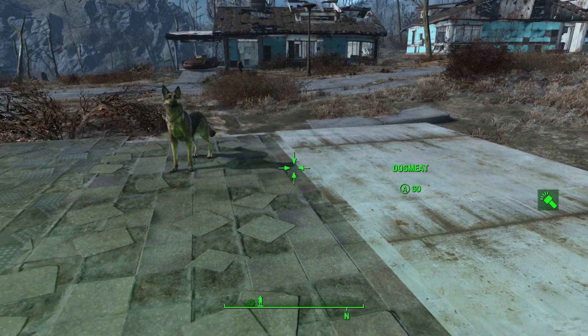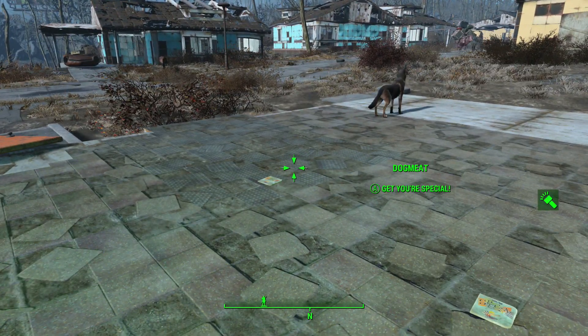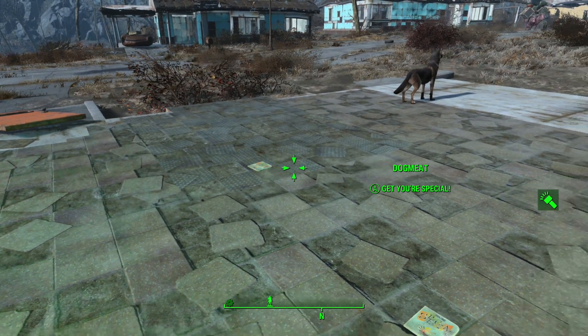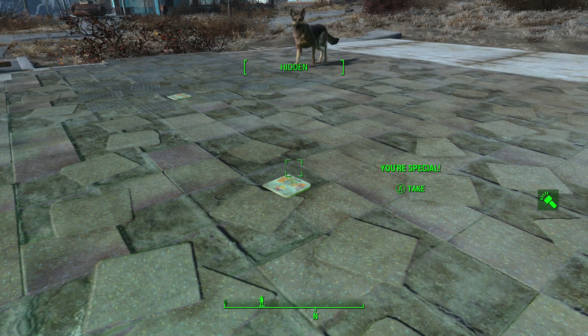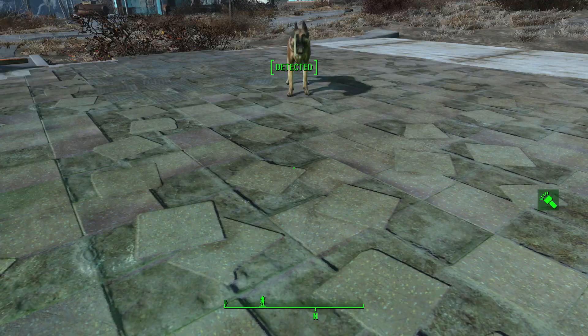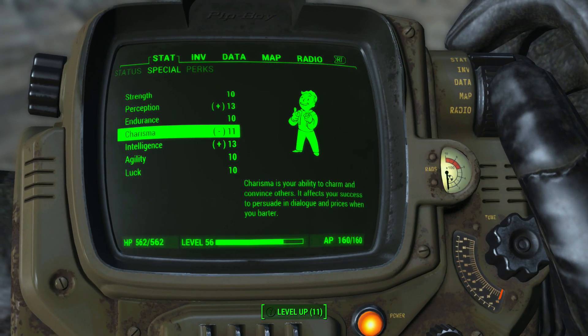We'll be able to put two points into charisma. The timing with this is a little bit later than if you were going to do the Dogmeat duplication glitch — it's not too hard, but it may be a bit harder for some of you. So let's go ahead and hope we get it first try. As you guys can see, I did get it first try. The way you can tell is because Dogmeat has his book in his mouth, and the book that was in front of me is also now off the ground. It says I can choose to put a point into charisma — I'm going to hit the A button. And now the box is still there telling me that I can put another point into charisma, so we'll do that again. Now we can look into our inventory and you guys will see that our charisma is at 11.